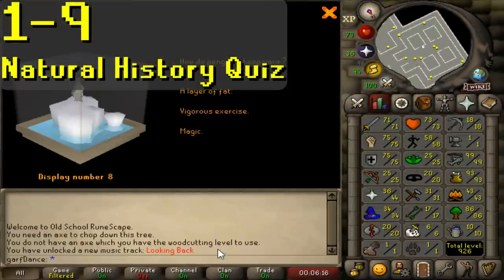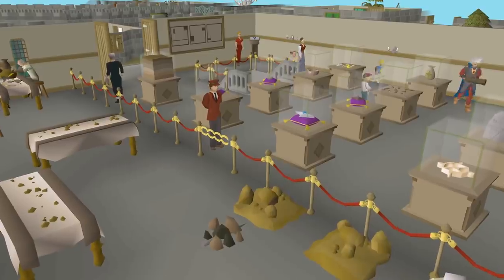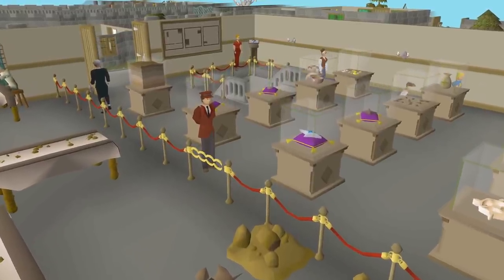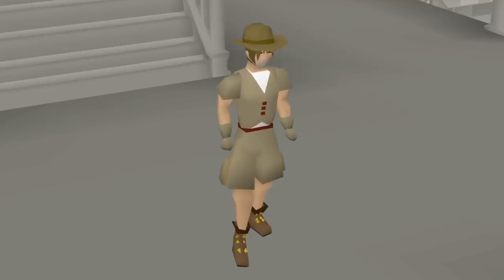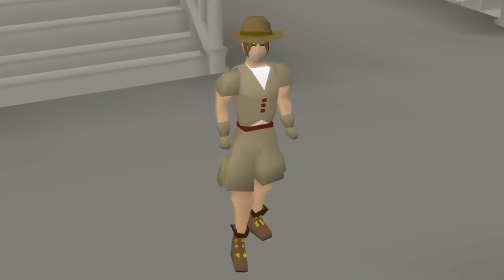As for training, I'll give you the absolute fastest route before discussing alternatives. Levels 1 to 9 are really easy — you're essentially just going to take a quiz, but don't worry, you can cheat. To take this quiz, you'll need to go to the Natural History Museum in Northeast Varrock. Once you get there, go downstairs and speak to Orlando Smith to start the Natural History Quiz.